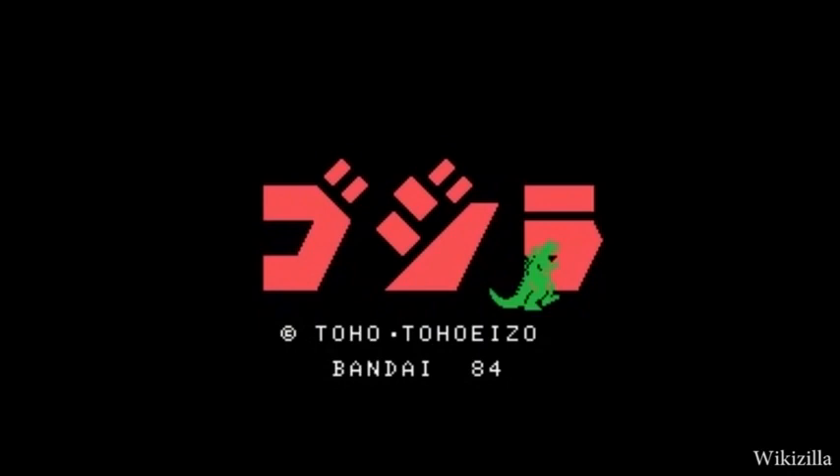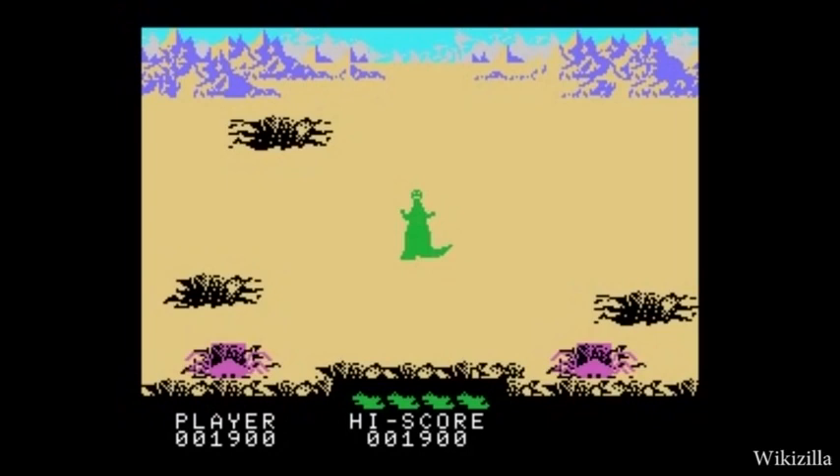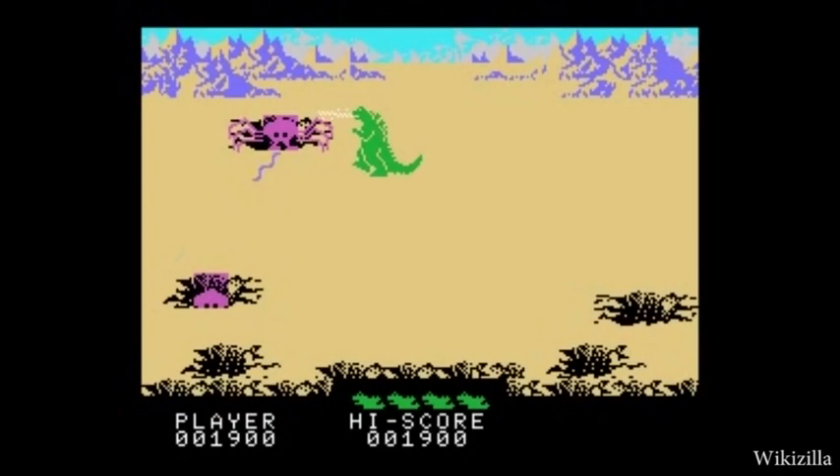Because the MSX was very limited with what you can do, Godzilla only has one attack, which is his atomic breath. The basics of the game is to take out the enemy monsters without having them touch you, getting hit by their enemy attacks, or falling into holes that Megalon creates in the ground. Interestingly enough, there is a two-player option, but it's kind of like the old NES Super Mario style of co-op.